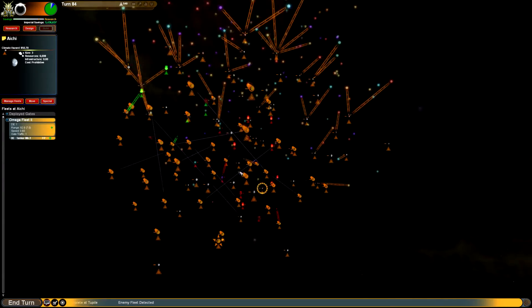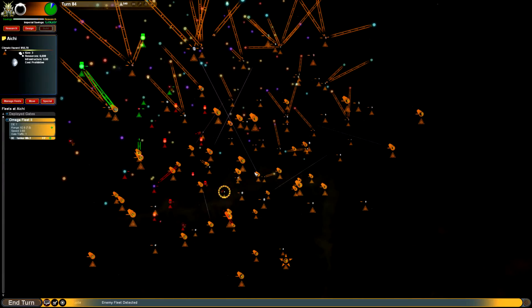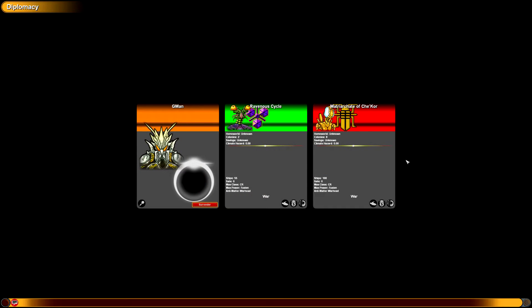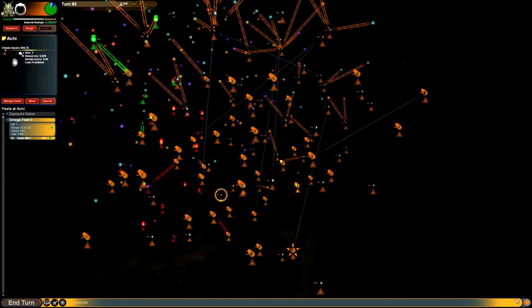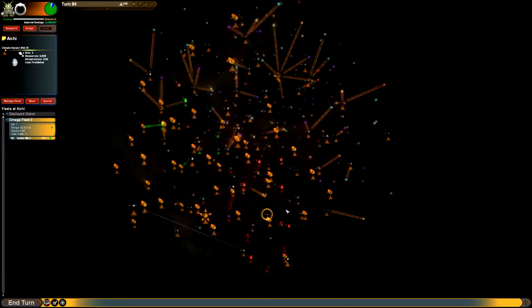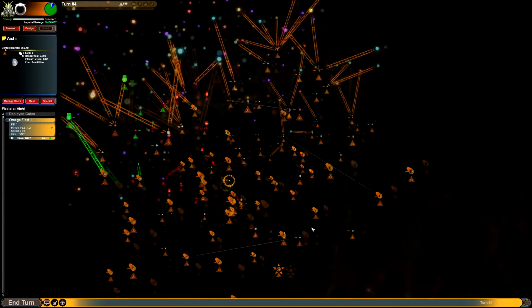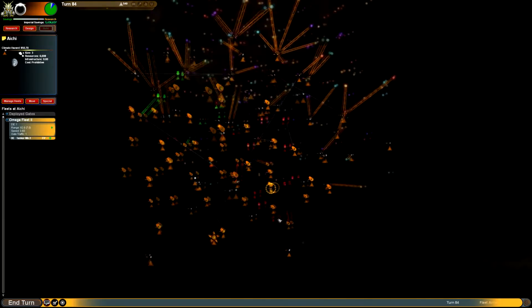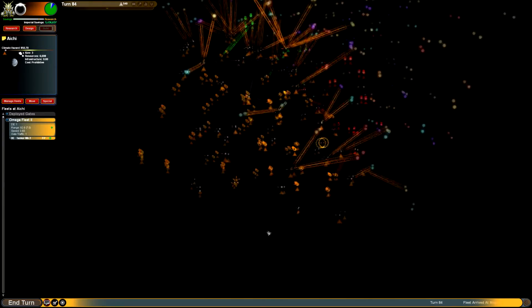There's another race of Hiver out there that we haven't run into yet. They're called... Dark Ones or something - I don't know, I forgot exactly what they're called. But it's the blue Hiver. So we got red, green, blue, and I guess orange. And right now, orange is pretty much owning everybody in terms of map coverage.